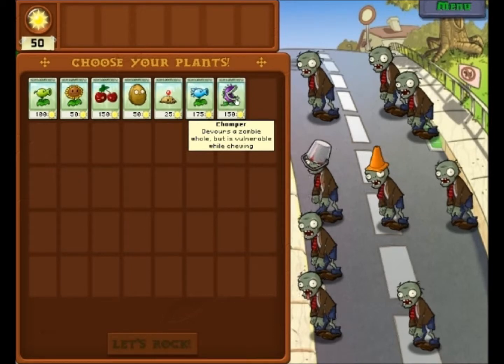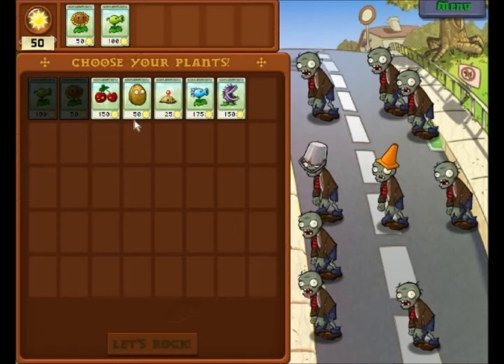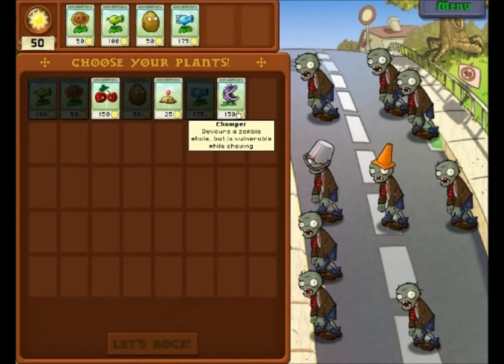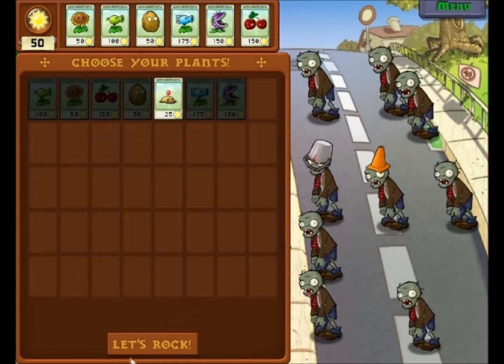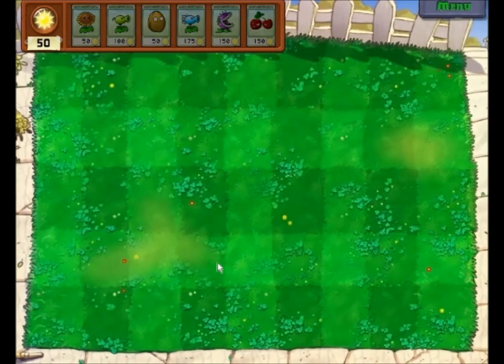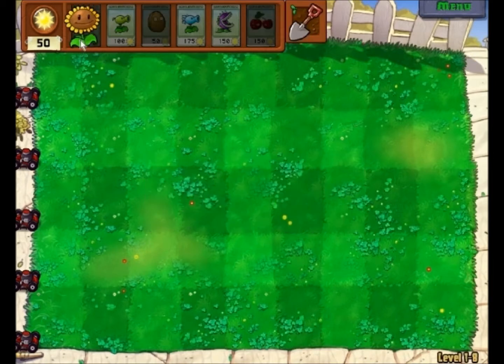I definitely want this and this. I'm pretty sure I want Walnut, that, and I'll go with Cherry Bombs. I really don't care about the mole ones — they're kind of a pain to use. Let's use Sunflowers like I always do at the beginning.